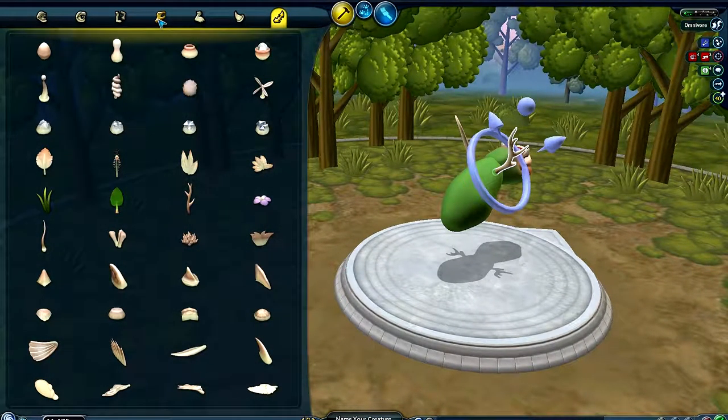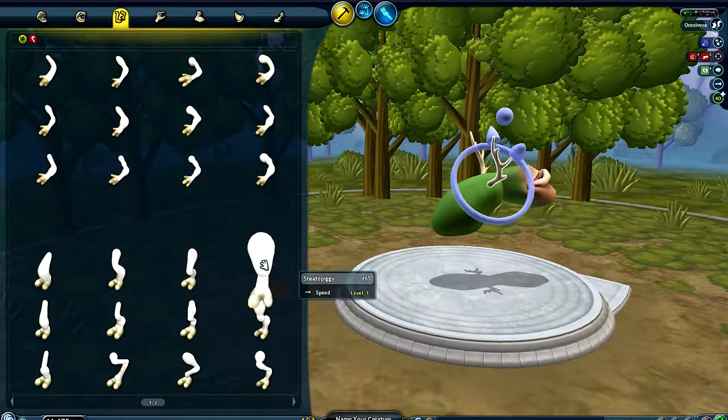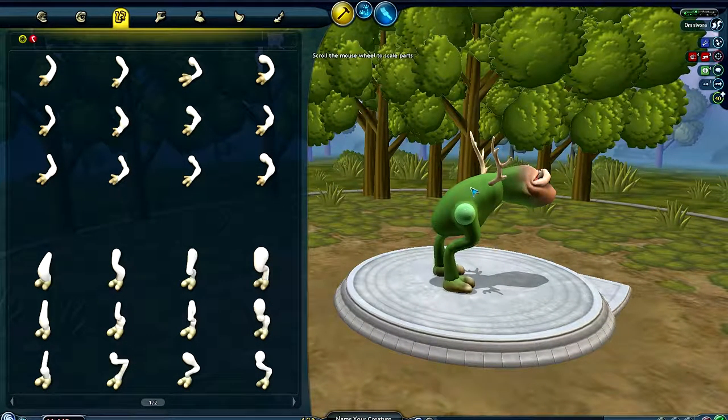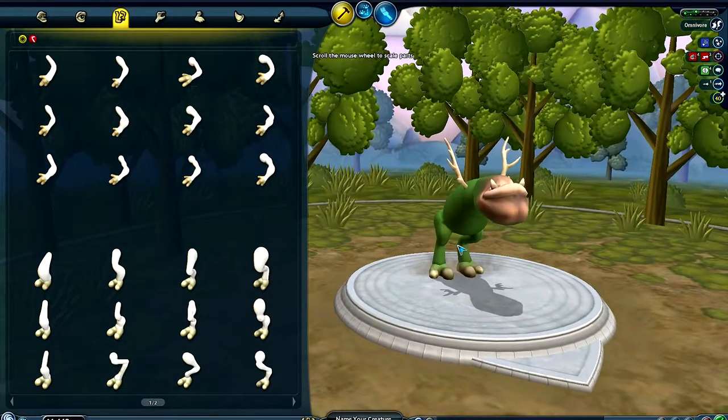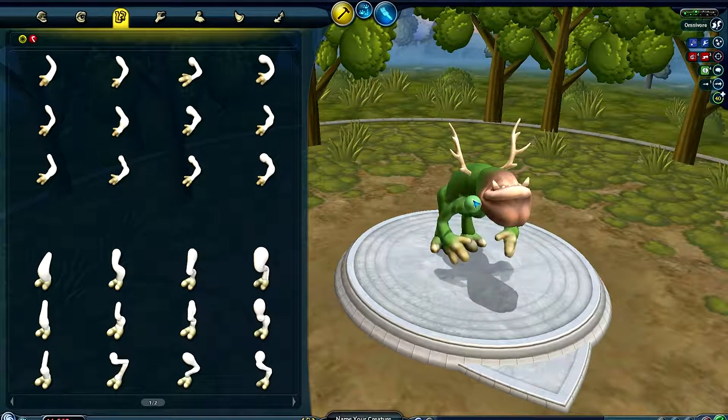I think these are antlers — they should go on top. You can do whatever you want. So let's see if we can attach some ligaments. Yeah, this is what I was looking for earlier when I was playing with the feet. You can just grab feet and put them right here.